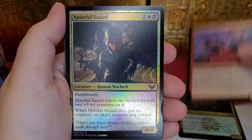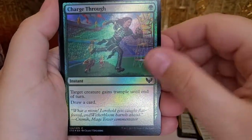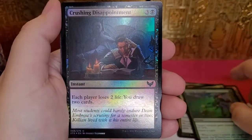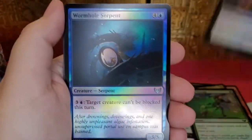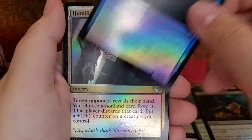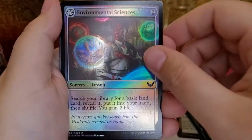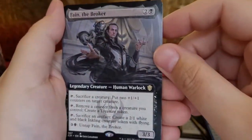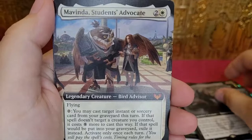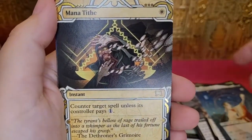Blood Age General. Spiteful Squad. Charge Through. Crushing Disappointment! — Me. No, you're not a disappointment. Well, neither are you. Humiliate. Student's Advocate.